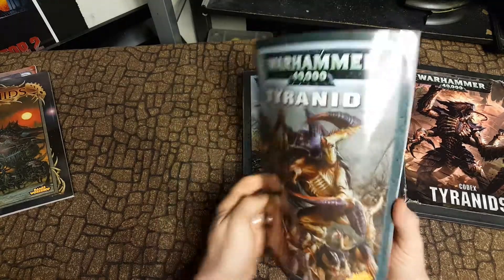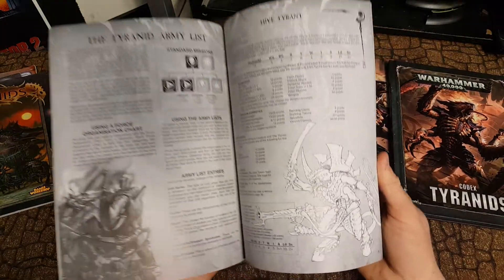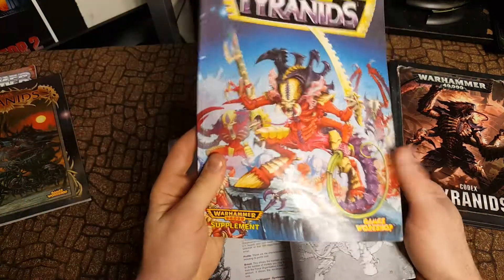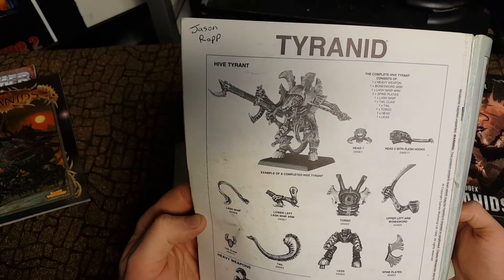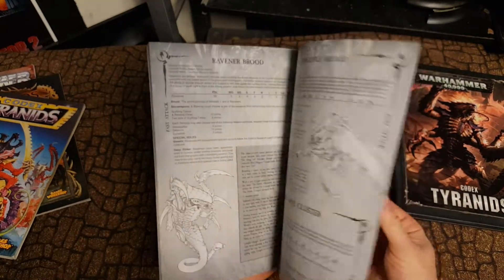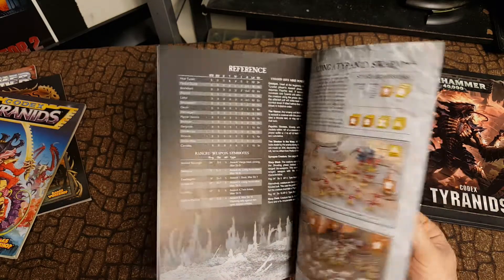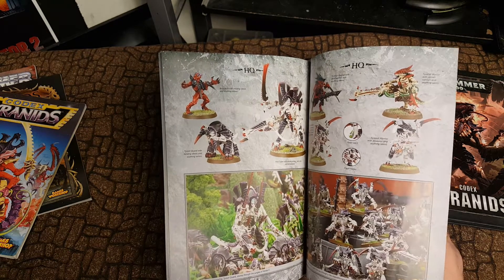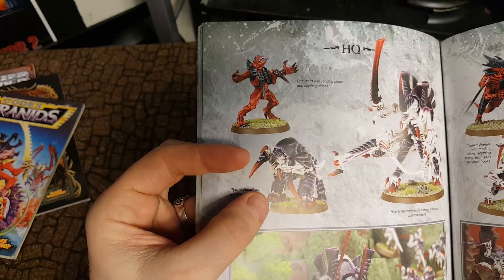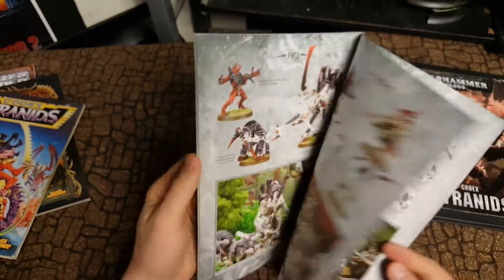But then they redid it again. In this edition, they fixed the designs of the Tyranids yet again — the Hive Tyrants looked better. They went back to the old edition look but made them way better. The Carnifex finally looked better and we're finally on our way to a more cohesive army. They tried to change the Genestealers, which I'm not too happy with. Here's the new Tyrant Guard, which they still do that kind of look today — a lot better than a silly guy with a shield. Then they started doing the Brood Lords, which they could have done better at first, and they did later.